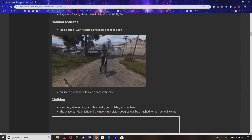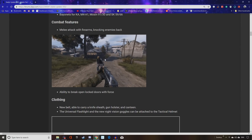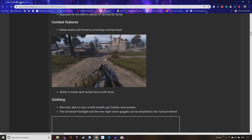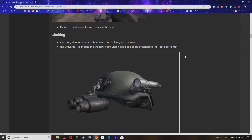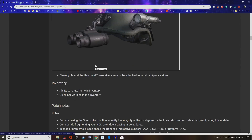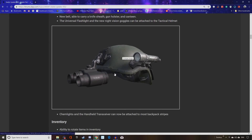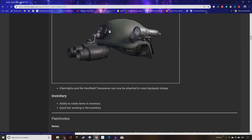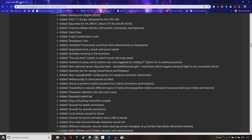The amount of times I've had to drop a gun just to push a zombie off — that's finally solved. You're going to be able to open locked doors by force, so you can keep hitting them. They're adding two new belts — a knife sheath, gun holster, and canteen all on one belt. Universal flashlight and new night vision goggles can now be attached to a tactical helmet. Chemlights and a handheld receiver can now be attached to most backpack straps.